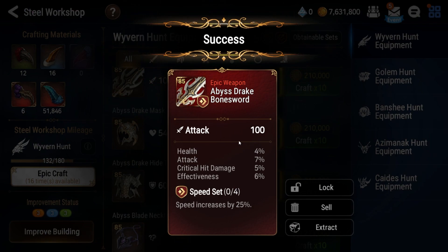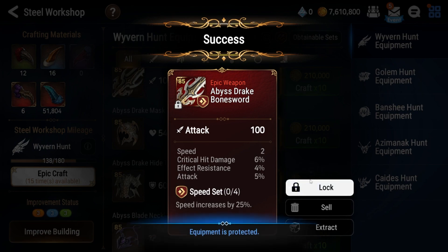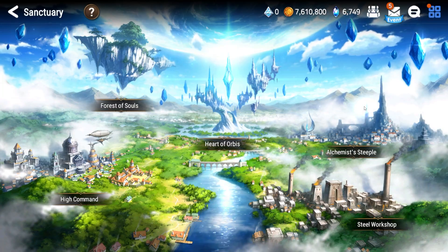If we go to a weapon on a speed set, this requires less RNG. This piece I just rolled is actually pretty good — I'm missing speed and crit chance if I'm nitpicking, but the attack is high and it's a speed set. I might see how that procs once; if it doesn't proc well, I might get rid of it. This other piece is a speed set with speed and it's epic, so I might go ahead and lock it and keep it for later.